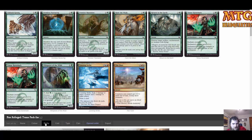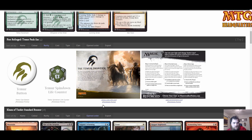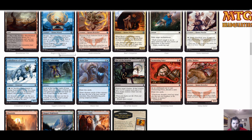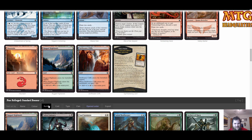Our Khans of Tarkir pack: look at all the fetch lands! For Temur we've got Bear's Companion, fine. Horde Ambusher, fine. None of the great Temur cards — no Woolly Loxodon, no big morphing creatures. But we did get a lot of fixing, and if I could play eight or nine tap lands I will.